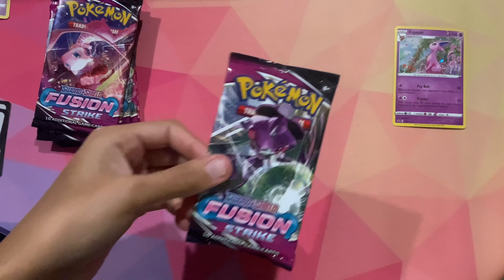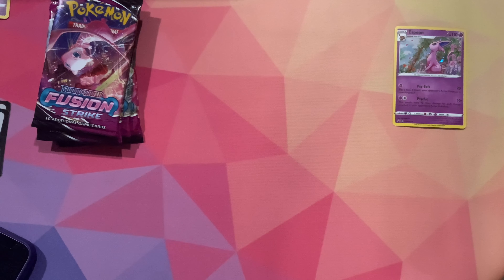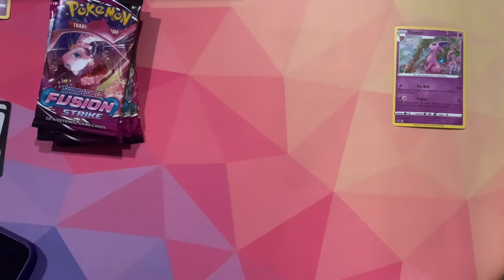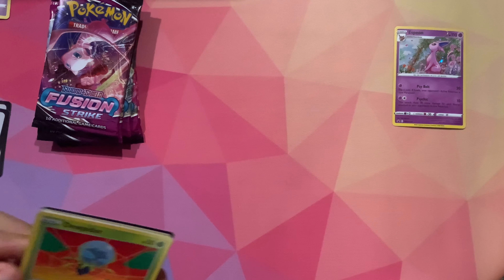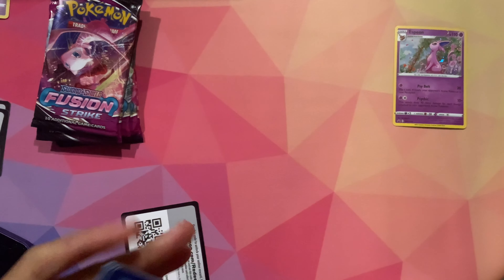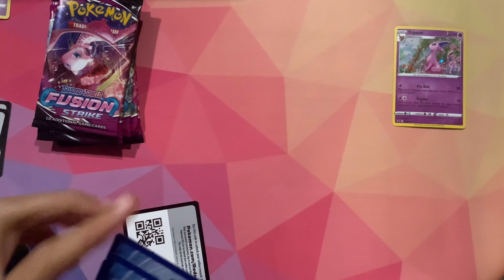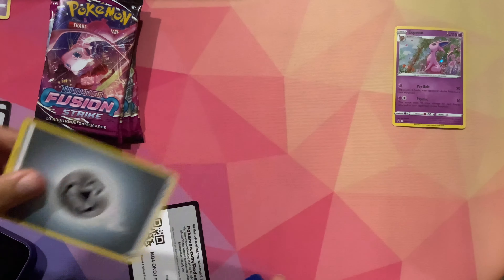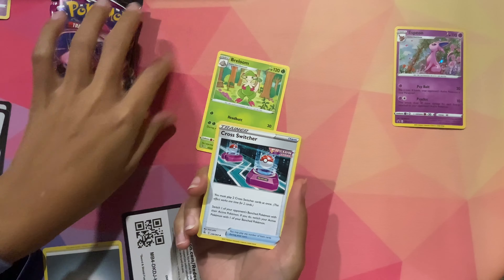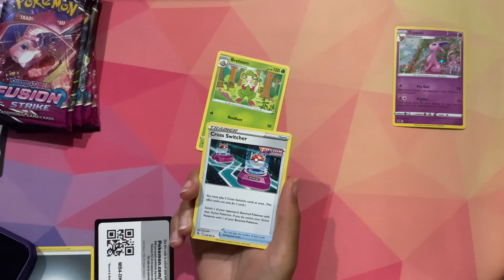Let's go ahead and rip open our first Fusion Strike pack. I'm having to actually use my tool because these packs are really, really fresh to move. Here's the code. One, two, three. Energy. Here we go. Morelline. Going to take the time to enjoy the art too, because you know, the art barrier. I'm going to try one too.